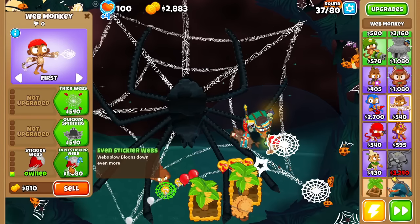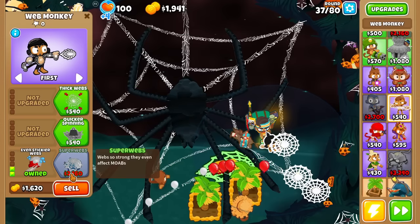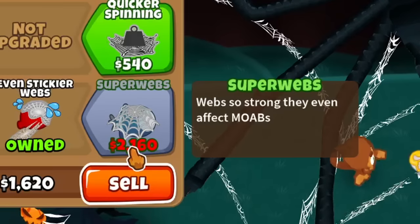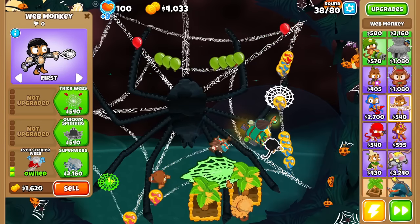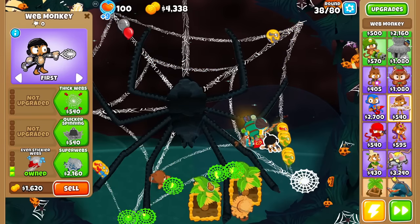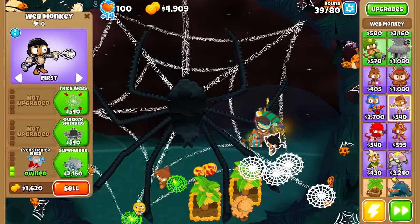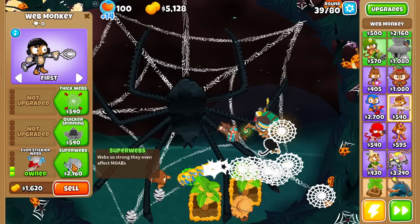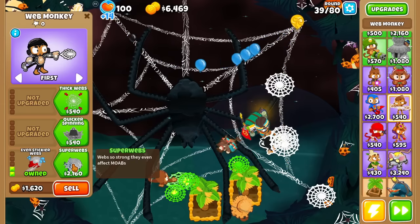What does Even-Stickier Webs do? It looks like it just slows Bloons down even more — pretty much copying the Glue Gunner's homework. Like, this is literally stronger glue on the bottom path to 2-0-2. I think a 2-0-2 is definitely the cross path I want. Let me first see what Super Webs does though. Well, you guessed it — it's Bloon Glue, but webs. The only difference so far across all the paths is that the middle path isn't more pierce, it's simply faster attack speed, which I'll take over having more pierce. I'm pretty sure I still need more damage, because it sounds like this thing only slows down MOABs.